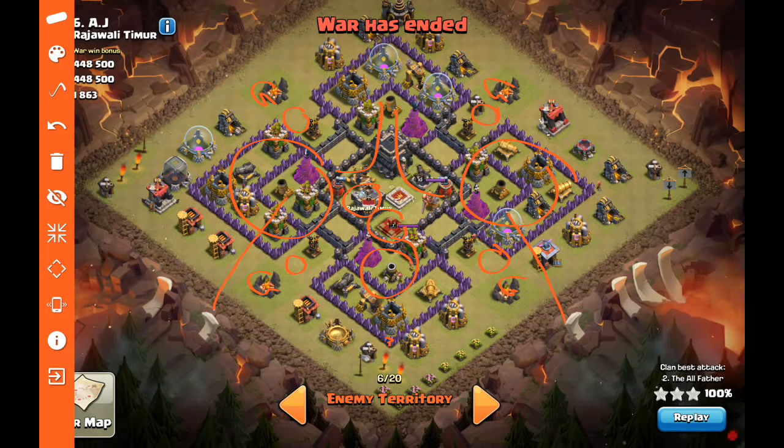Everything will kind of make its way into the core and then funnel back up to the remaining defenses. There's only one point defense with that archer tower remaining up there. The tesla location is pretty obvious with these boxes. That's the plan, so let's go ahead and see how that all plays out.